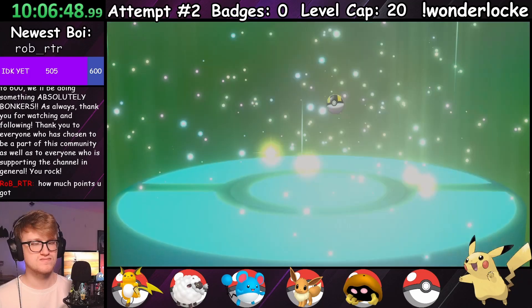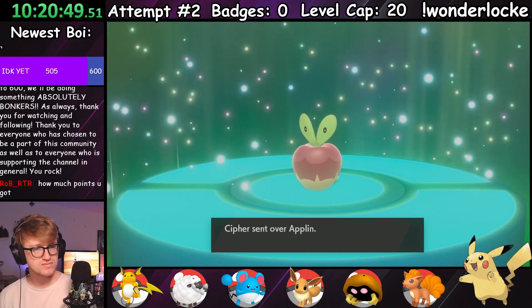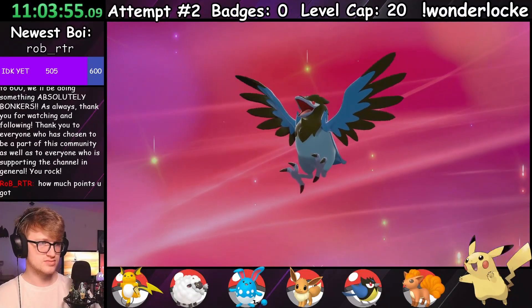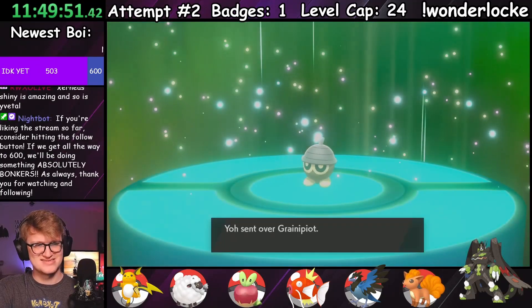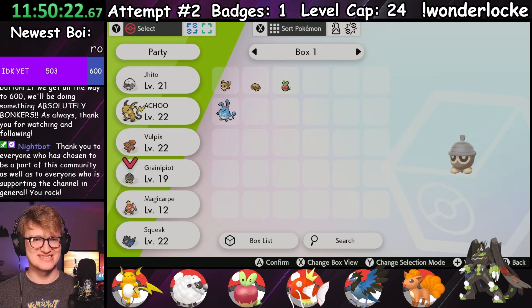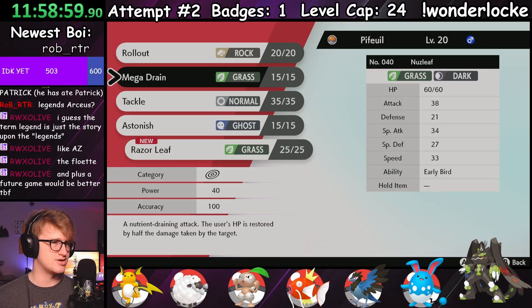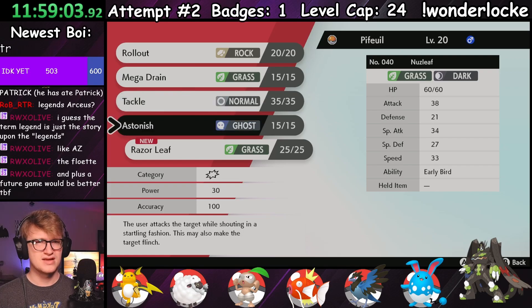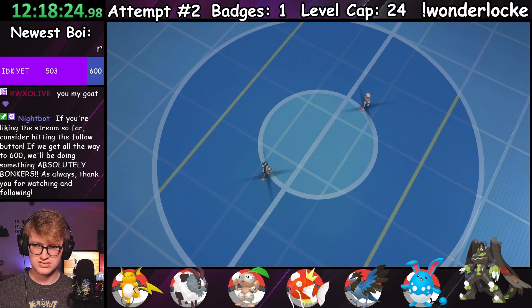My crew blasted through the early game, picking up Vulpix the Vulpix, Squeak the Rookidee, and Chungus the Applin along the way. Squeak, after evolving into a Corvusquire, was able to sweep through Milo's Grass-types, and I moved forward to Hulbury, getting myself a Granbull, C-dot, and Magikarp the Magikarp in the process. I put these new finds on the team in preparation for the upcoming Water Gym, which resulted in our dear Granbull evolving into a Granbull — Pufful? I may have taken French in high school but I'm probably still butchering these pronunciations. Jito also evolved into Dubwool, and it was time to take on Nessa.